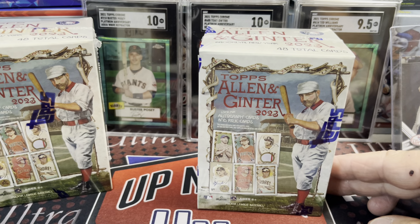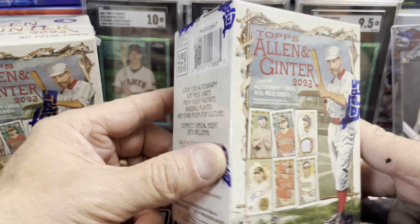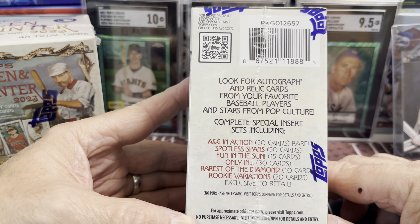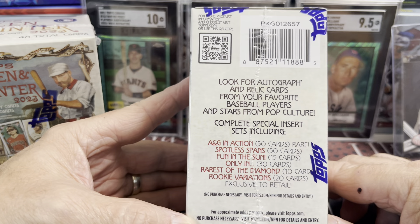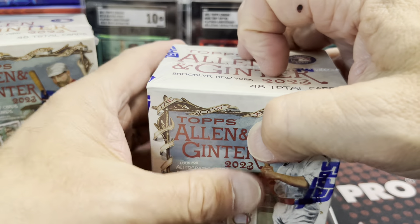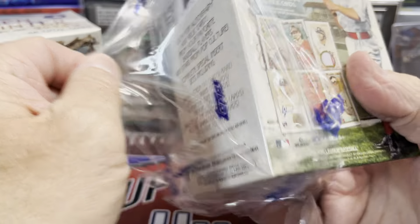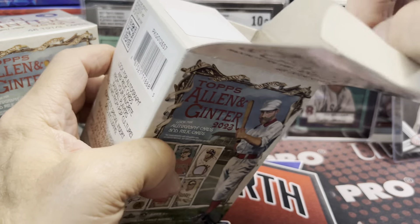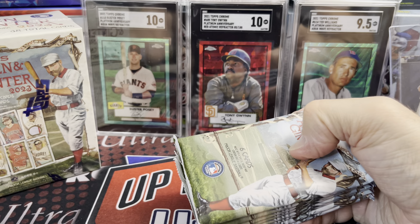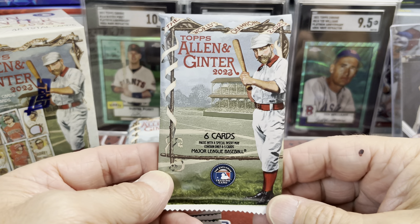I wish these were $20, but this is what they are. You get 48 cards in here per box, chance at relics, autos, you name it. Nothing in particular special about the blaster box version, at least from what I can see on the box. Maybe there's something I'm missing — if there is, let me know. But let's get into it and see if we can find anything decent. People in the past have said on the channel they've pulled monster cards out of retail Allen and Ginter, but from my experience, that is by far not the norm. That is a rarity.